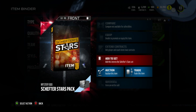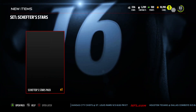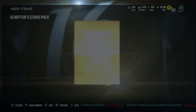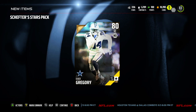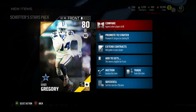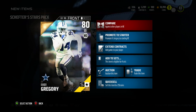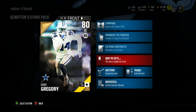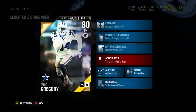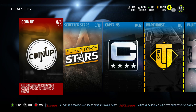I have no clue what these are - these are new to Madden 16, they weren't in Madden 15 before. So let's add it to the set and see what we get out of it. We're gonna get an 80 overall right end. We got Randy Gregory, right end, 80 overall. It says you can add it to four sets.